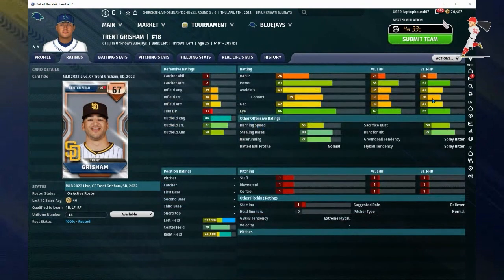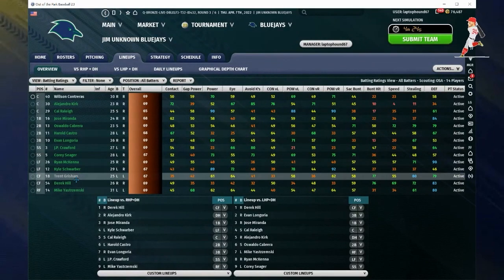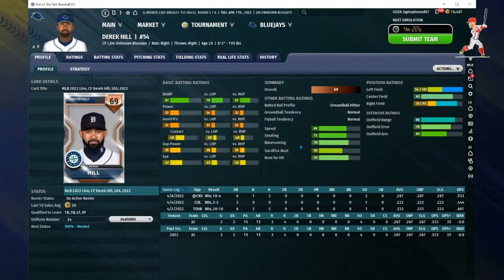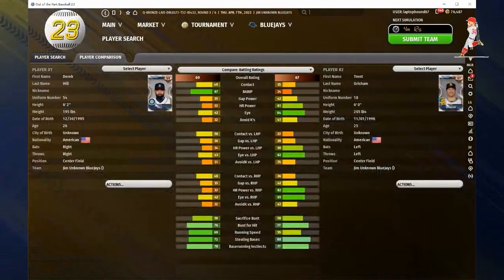Next I have Kyle Schwarber — yes, another very popular bronze live card. Look at that power, but you kind of don't want to start him against lefties. I definitely want to use him against righties, so I have him hitting cleanup against righties and not even starting against left-handed pitchers. Trent Grisham is a guy I move back and forth with my other center fielder, and I have him at the top of the lineup when I use him — really good defense.